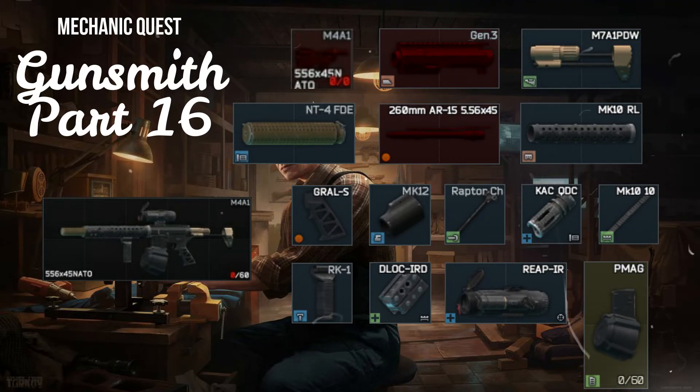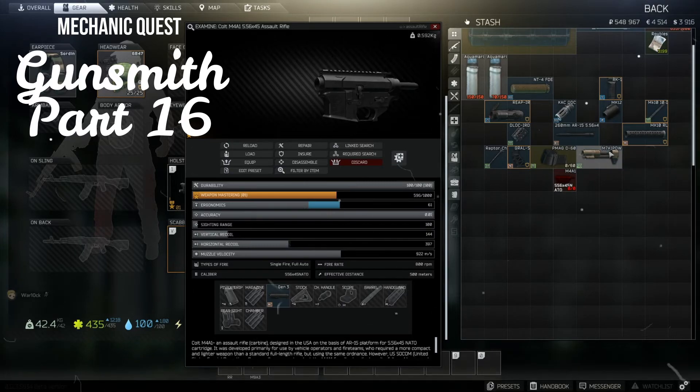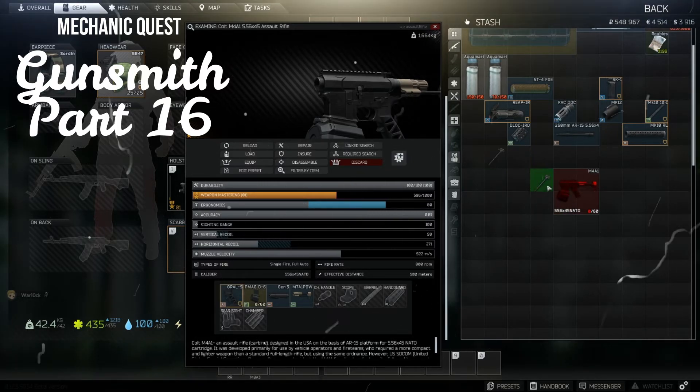To assemble the weapon, start by attaching to the base M4: the Gen 3 upper receiver, M7A1 stock, PMAG magazine, Gral-S grip, and Raptor charging handle.